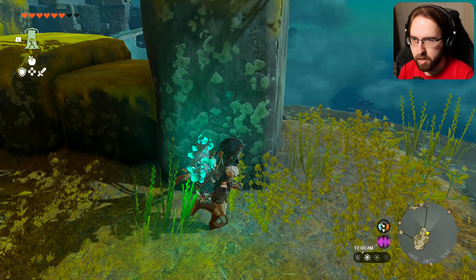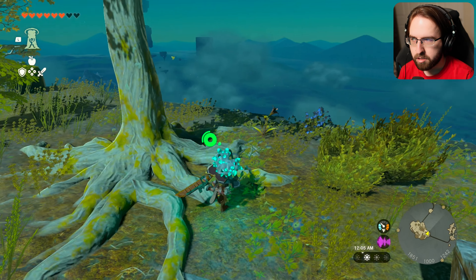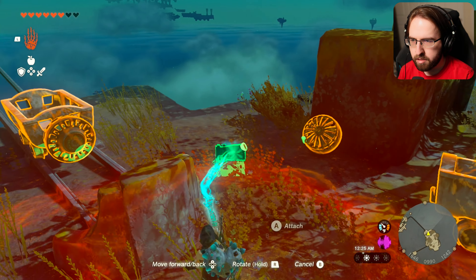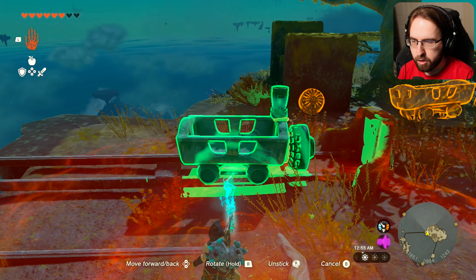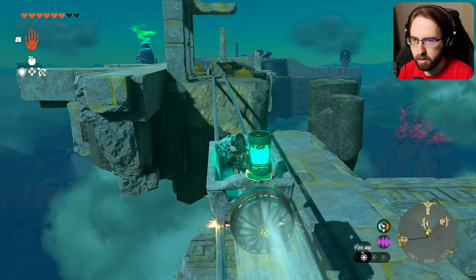It's looking like I need to just create another little moving cart to get to the next part, which has the shrine. Let's go ahead and get that situated — attach that there. And then these are batteries. I apparently put the fan backwards. So if I attach batteries, it doesn't use up my charges. Good to know. I'm starting to learn a little bit regarding this.